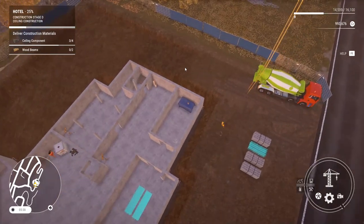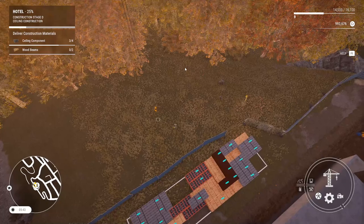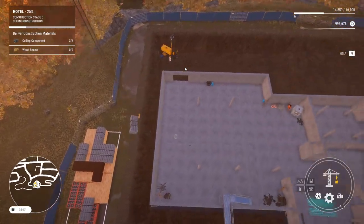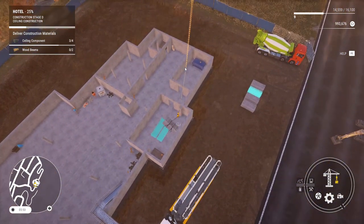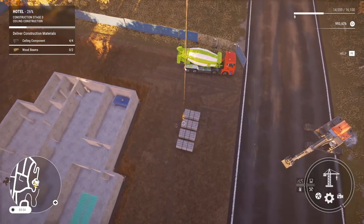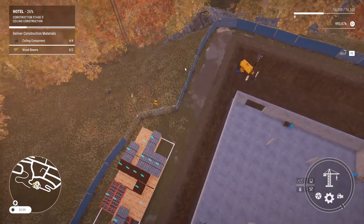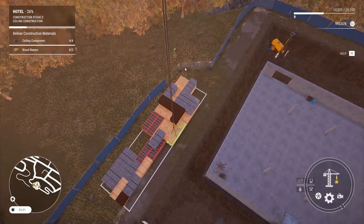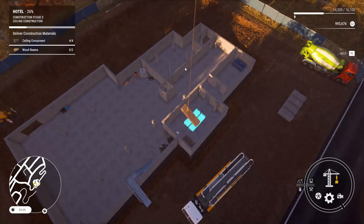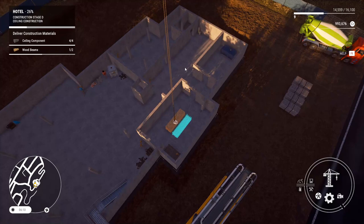Next one! I'm on fire right now — single-handedly building a freaking hotel. What are you doing in your life right now? Probably much more impressive things than watching me build a hotel. Let's go — oh, this is glorious. Just getting the angles right. Done, mate. Completed it. Now we need two sets of wooden beams. Could you imagine if I never got all this stuff pre-delivered? Oh my goodness me. It was worth the $12,000 I paid just to get them all delivered for me.